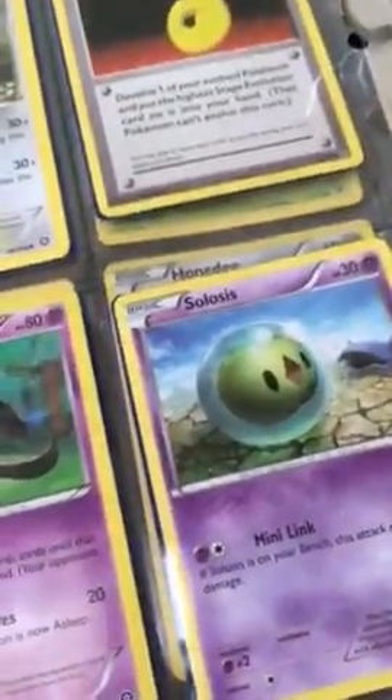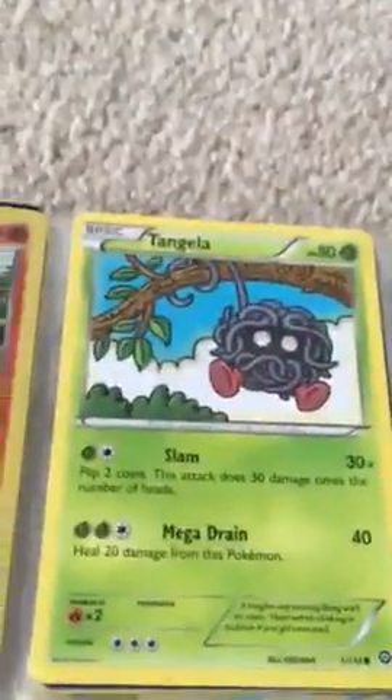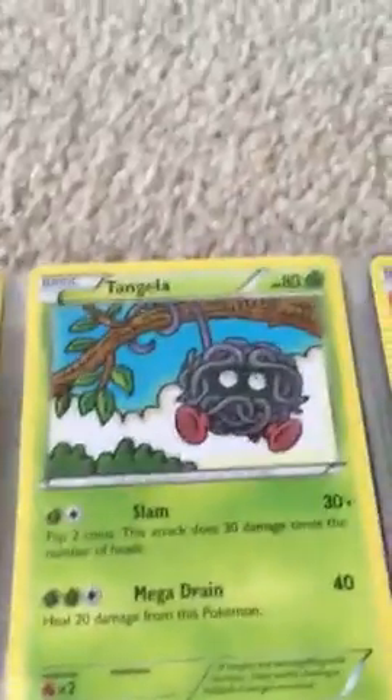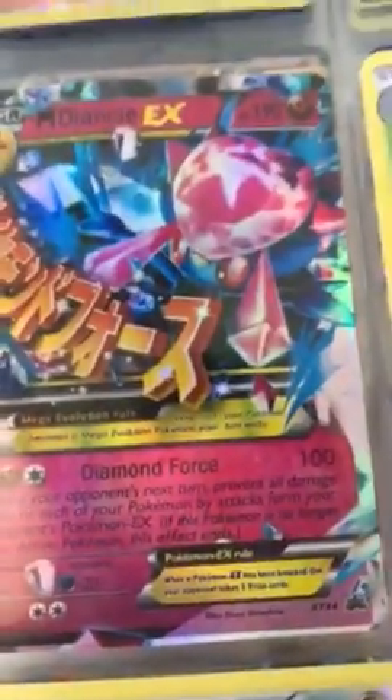Lucat common. Lampent regular rare. Solosis regular rare. Reversed holo Conkeldurr, uncommon. Tangela common. Lele. Mega Donce EX, ultra rare — is it a promo? Looks like... yep, it's a promo card.